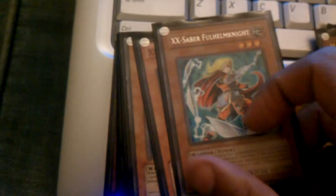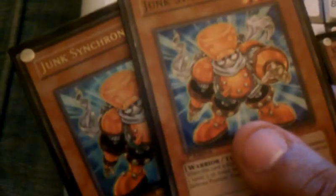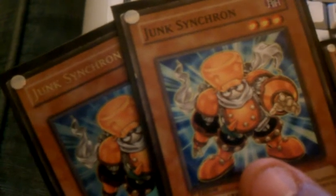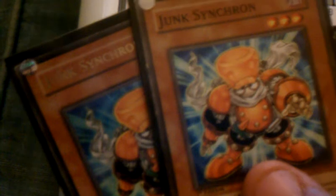Next I have two X-Saber Knights. I like their effects and the fact that they're tuners — I use them to synchro a lot. Next up I have two Junk Synchrons. I use them to pull out all my Junk Synchros, and I also like their ability to bring out my Fortress Warrior and my Sasuke Samurai, just in case I run into some trouble and need some help.